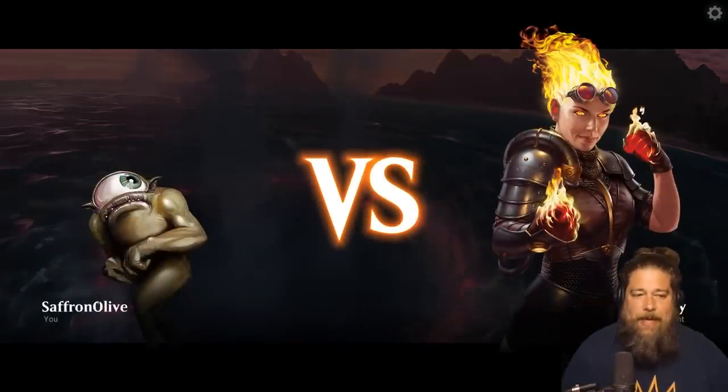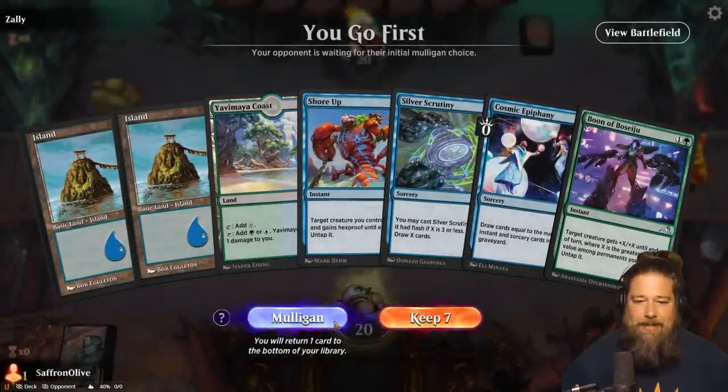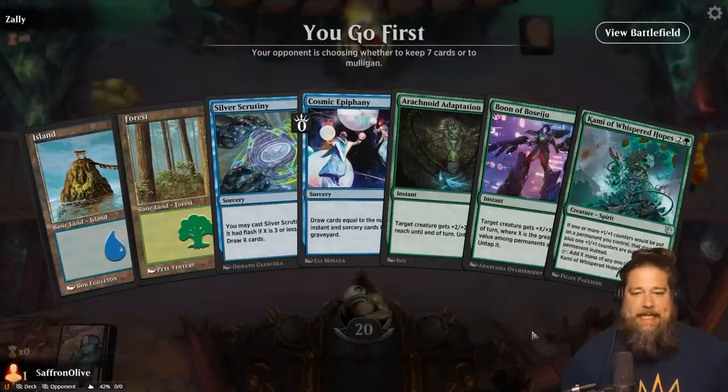Let's do some more comboing — some more standard storm, essentially. It's kind of standard storm. No Kami, no keep. Kami, two-one untapper, Silver Scrutiny — that is an easy keep.